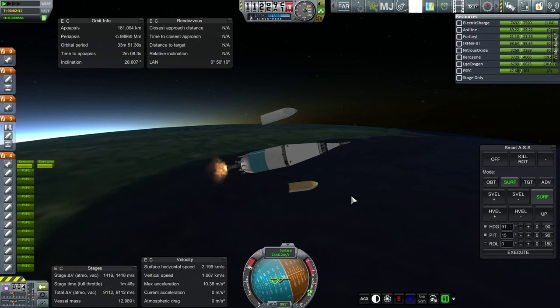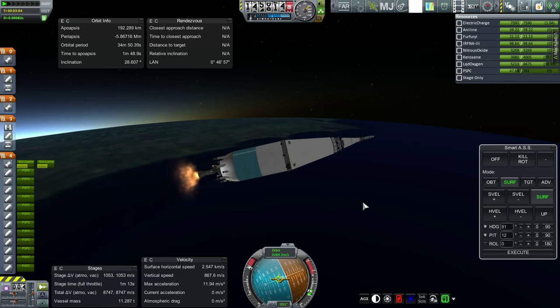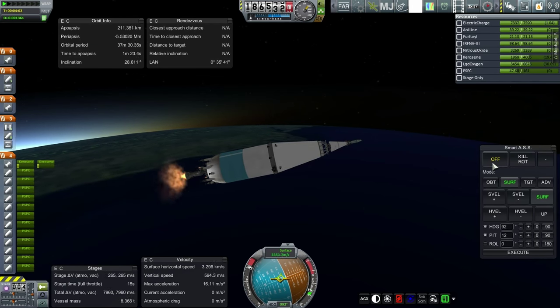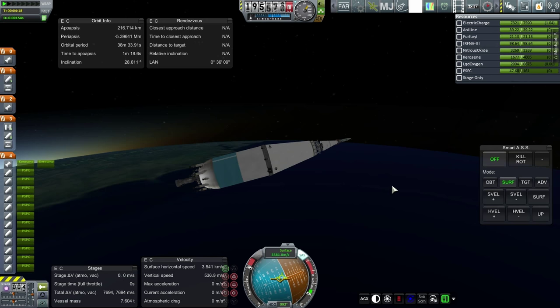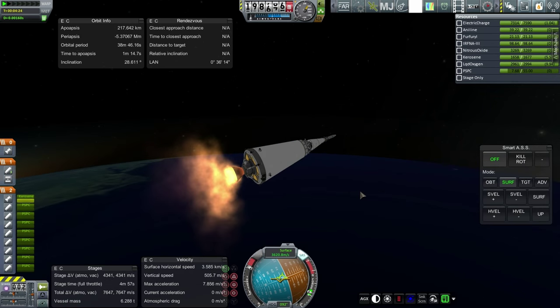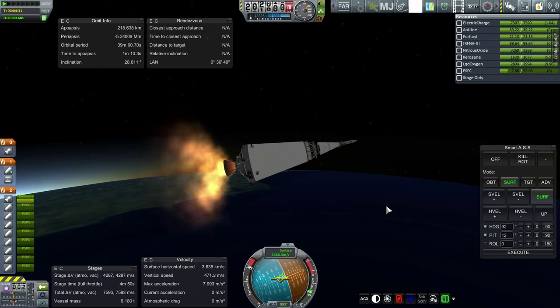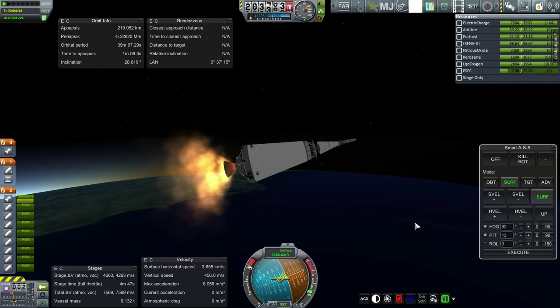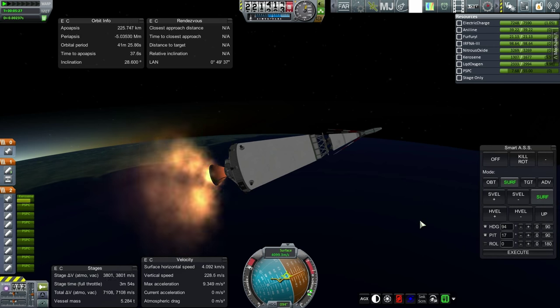Fairing separation. Probably could do with a little bit more pitch up for the sake of the next stage, which will take five minutes. Preparing for SEP — I'll turn off Smart ASS and go with SAS. SEP. Ignition. Very good. Gimbaling seems to be fine here.